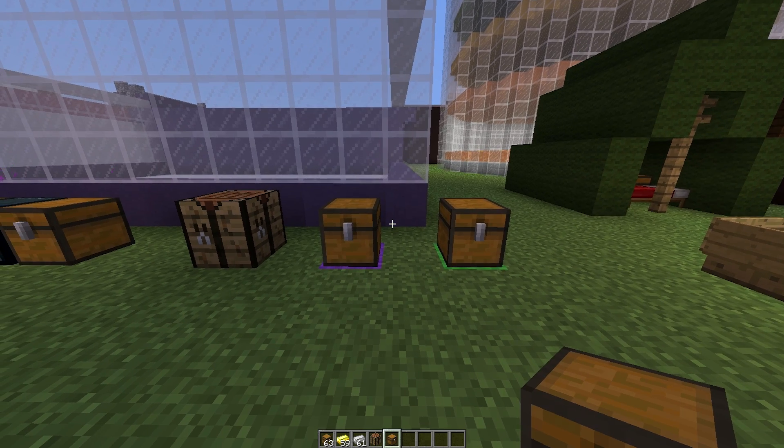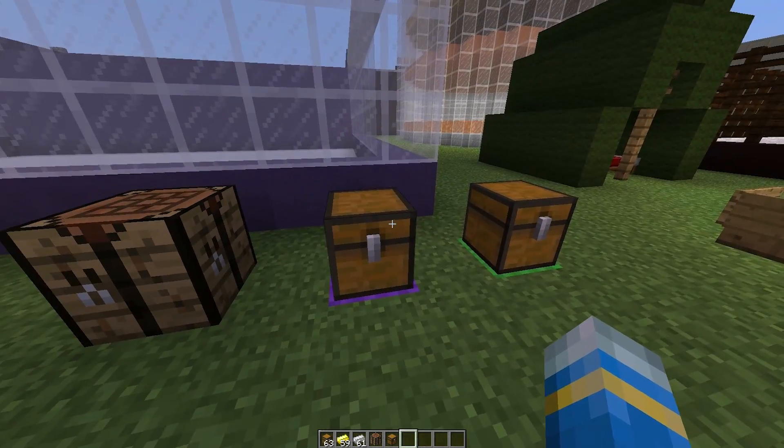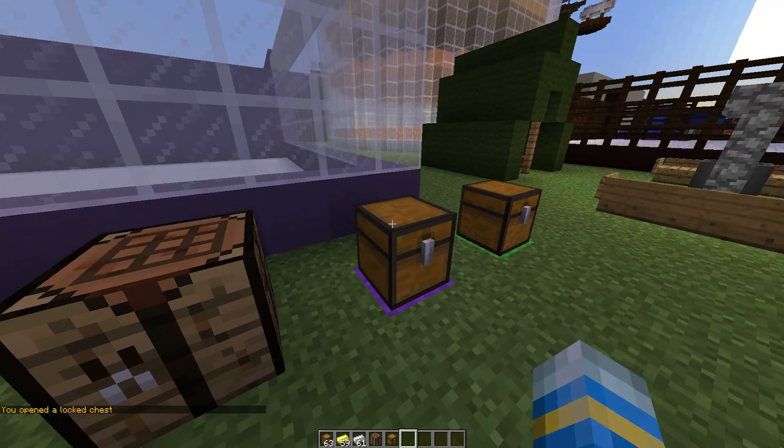Hey guys, welcome to another plugin tutorial. Today it's on Locked Items, a useful plugin which allows you to create locked chests and add your friends to them if you want them to be able to get inside and see the items.